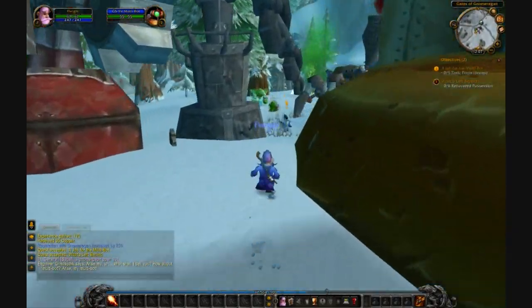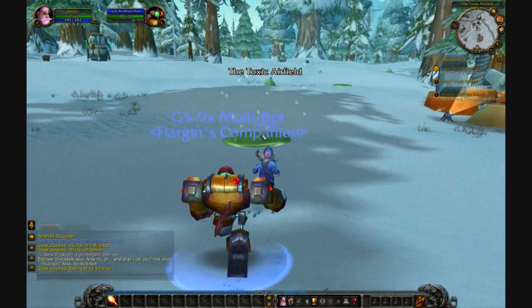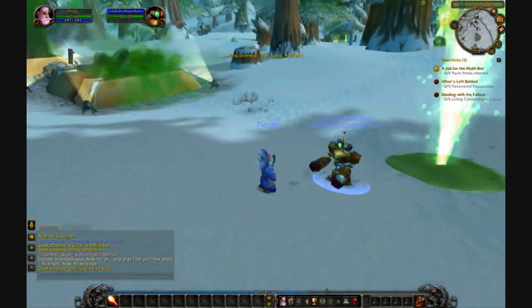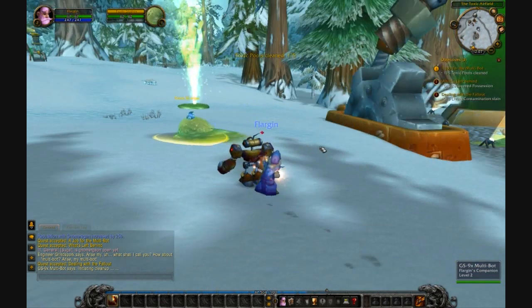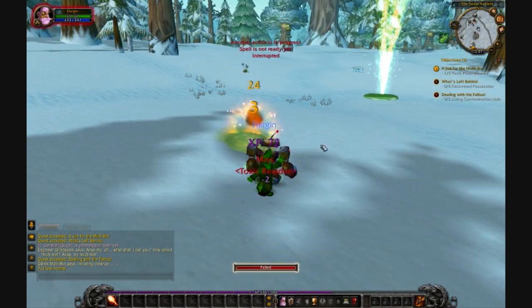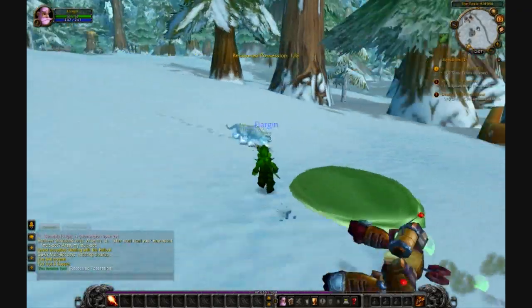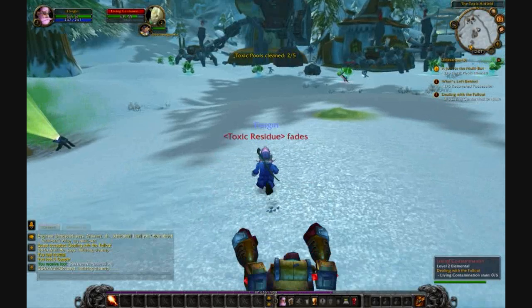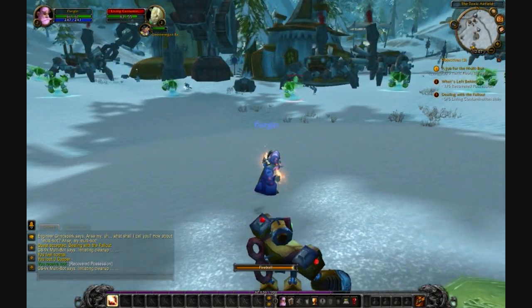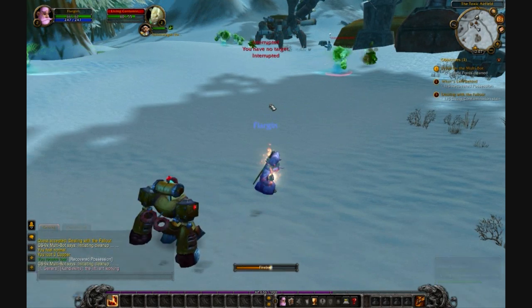We'll pick up our third quest and then get to work. First, you want to take your little bot companion and put it over these pools and he'll clean them up. Also, you want to kill these blobs that have little helmets sticking out of them and take the recovered possessions from them. We're also going to attack these elemental type slime monster people.